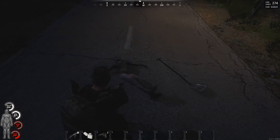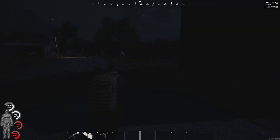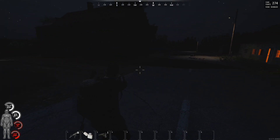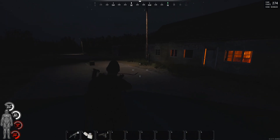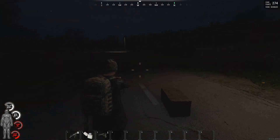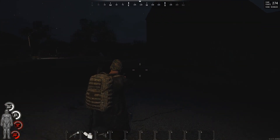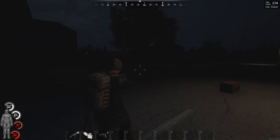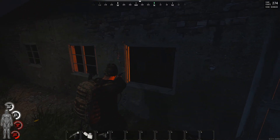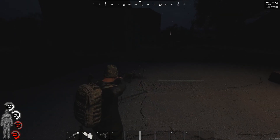Zombies should spawn more often apparently. Points of interest like large towns, police stations, and military bunkers have a 100% chance to spawn puppets and they have a cooldown of 30 minutes between spawns. So once you find a zombie, kill it, and leave — you come back half an hour later and they should respawn. Also the spawning rate inside houses has been nerfed a little bit, so you won't have a zombie immediately respawn right after you kill one indoors.